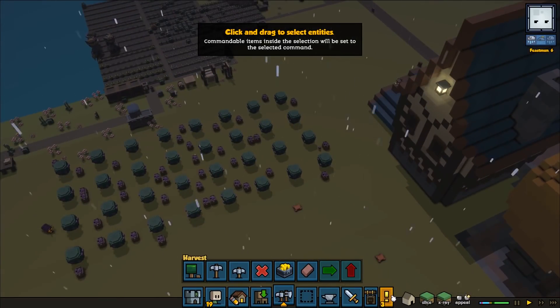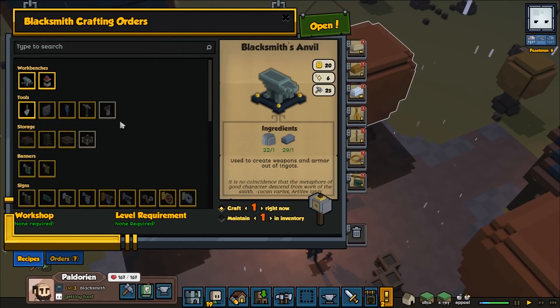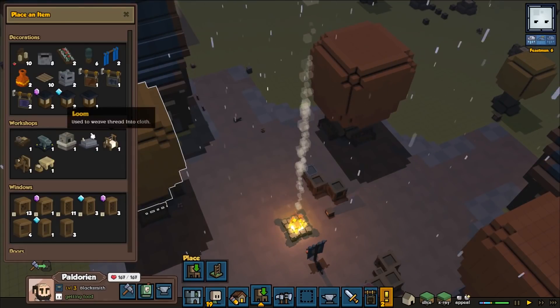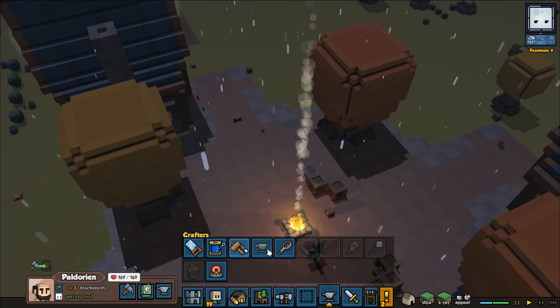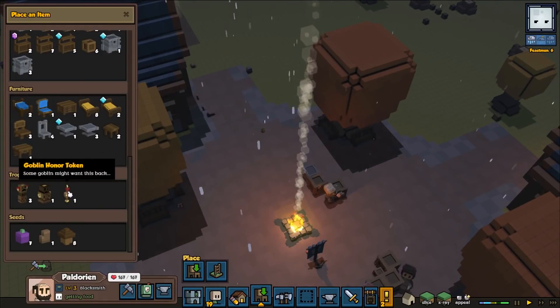Level 3 blacksmith pull for Paldorian — awesome! That might mean we could actually make some better equipment. I don't think we have any helmets really. So far it looks like we've only really done melt work and we've been doing a lot of copper. But we need that anvil — I think we should have one now.